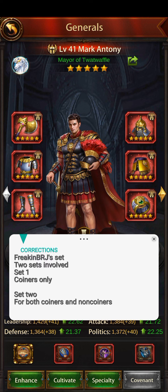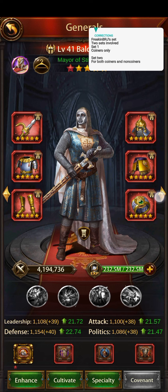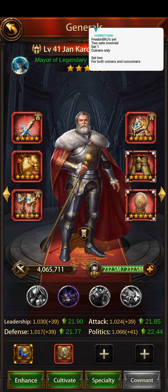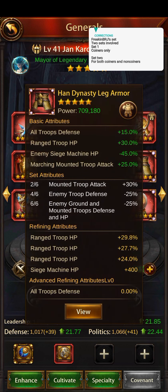Corrections — Freaking BLG sets two sets involved: one Quenna set, one for both Quenna and non-Quenna players. For the Quenna set, this is what I did. I chose gears that give siege machine HP. I'm repeating the importance of siege HP again, so if you haven't watched Part 1 you won't fully understand this video. Watch this — Siege HP minus 45%. I explained the importance of CDHP in that video.